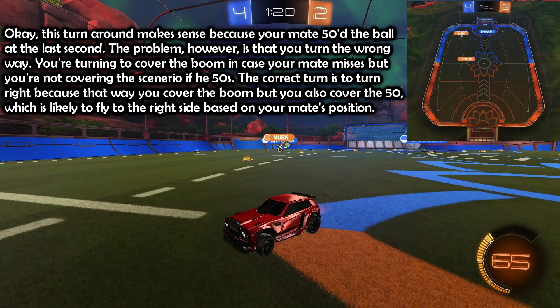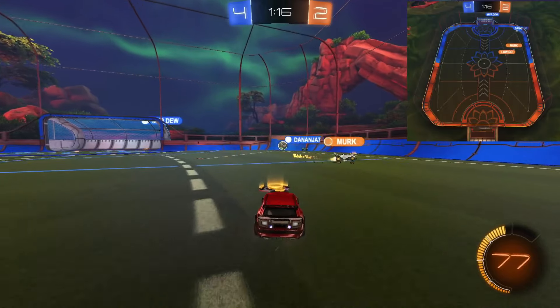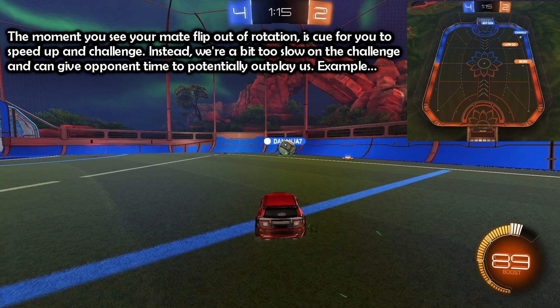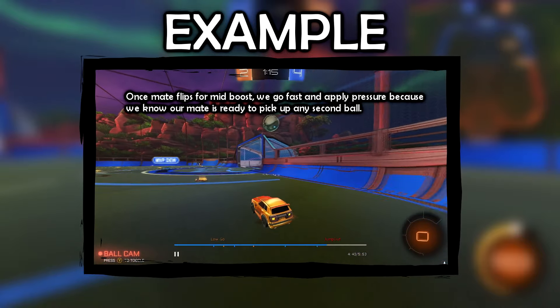This turn around makes sense because your mate 50'd the ball at the last second. The problem however is that you turn the wrong way — you're turning to cover the boom in case your mate misses, but you're not covering the scenario if he 50s. The correct turn is to turn right, because that way you cover the boom but also the 50, which is likely to fly to the right side based on your mate's position. The moment you see your mate flip out of rotation, it's cue for you to speed up and challenge. We're a bit too slow on the challenge and give the opponent time to potentially outplay us. Once mate flips for mid boost, we go fast and apply pressure because we know our mate is ready to pick up any second ball.